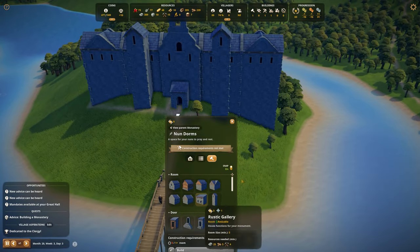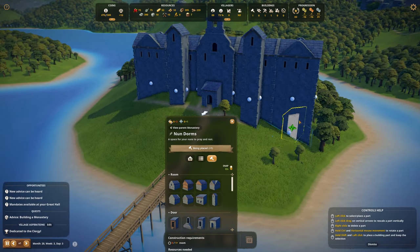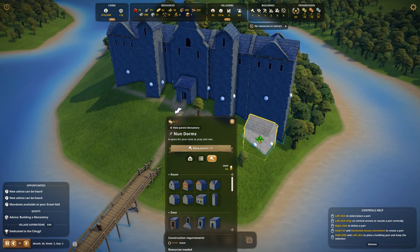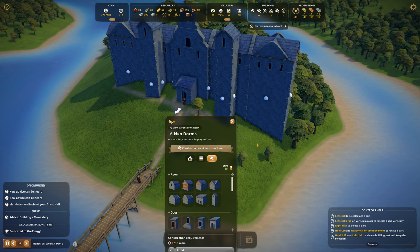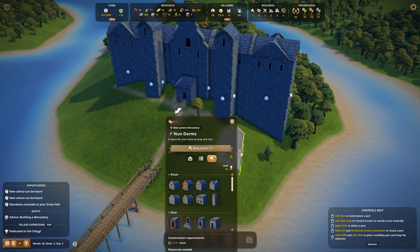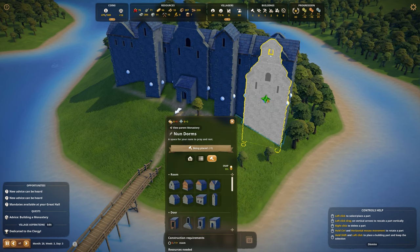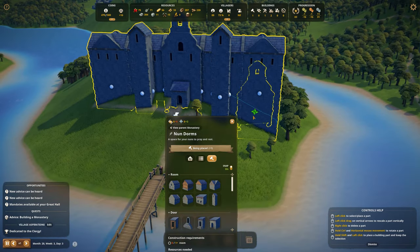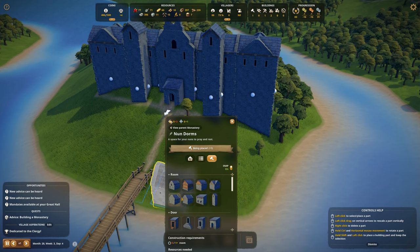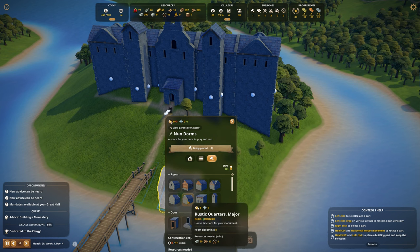We actually only need to add one building. I feel like I want to build something here in the front so it won't look quite as big. Let me think — rotate, hold control, that was it. Okay, now it snaps. We can use this for the front.